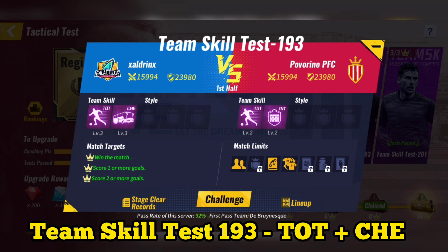Team skill test 193: use Tottenham plus Chelsea. After using system skill, you can skip the match.